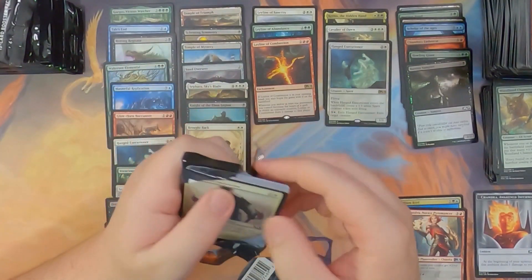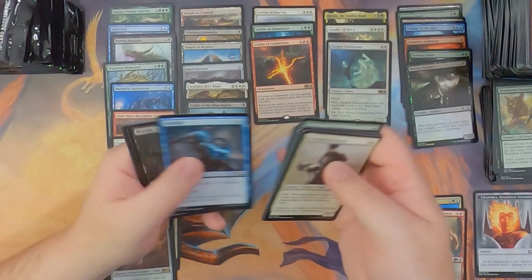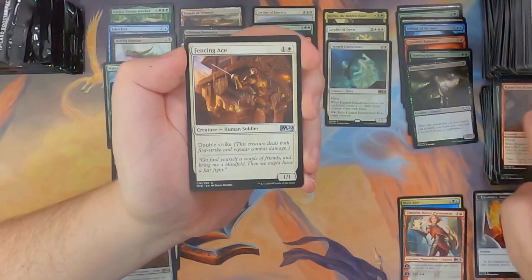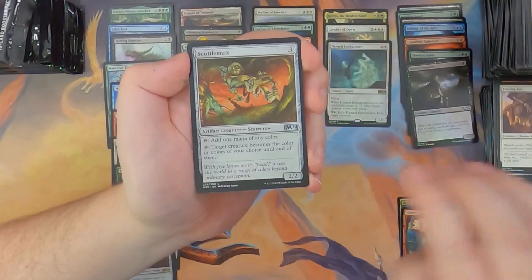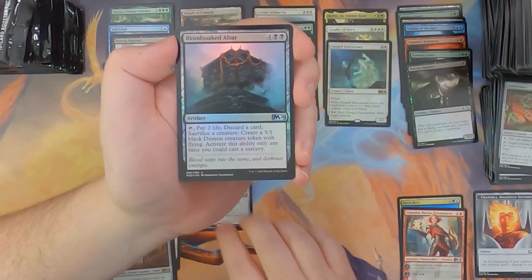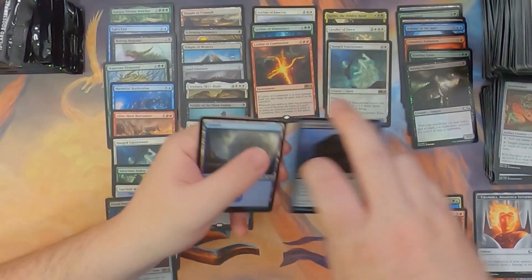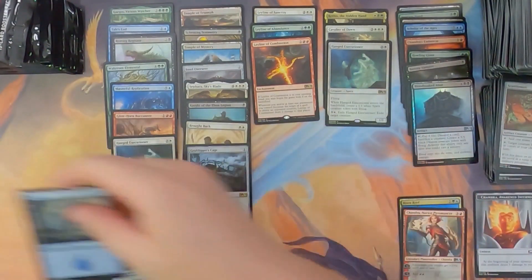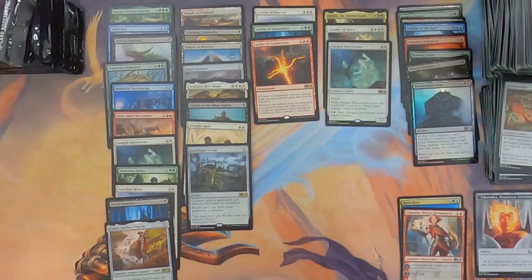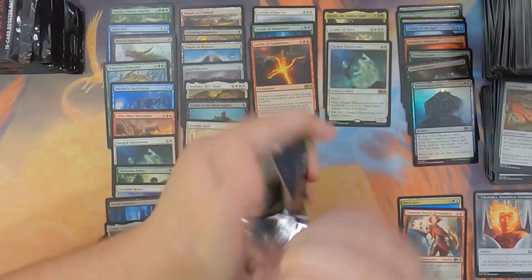There was hardly any foils in the first row, and then the second row had a whole bunch. Rapacious Dragon, Fencing Ace, Scuttlemutt, and Grafdigger's Cage — that's a good hit. And another foil — Blood-Soaked Altar! How many foils are we up to now? One, two, three, four, five, six, seven, eight, nine — nine foils already, and we still have a third of the box to go. My goodness.